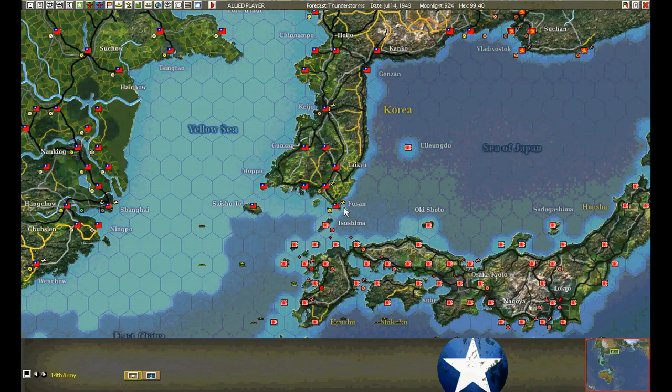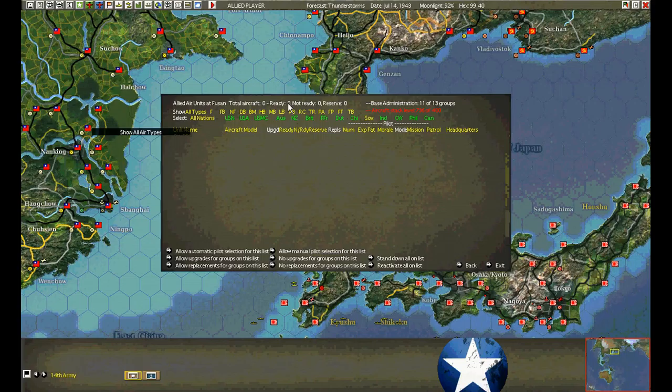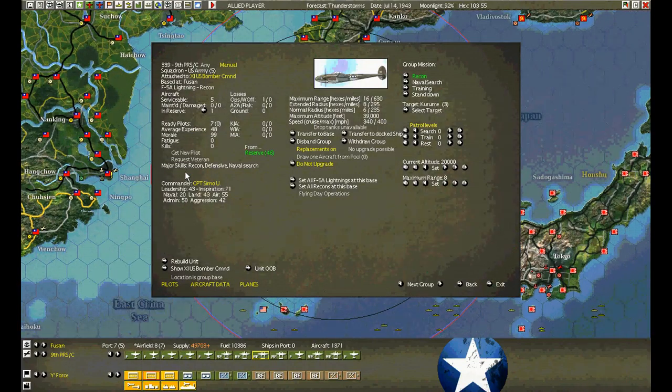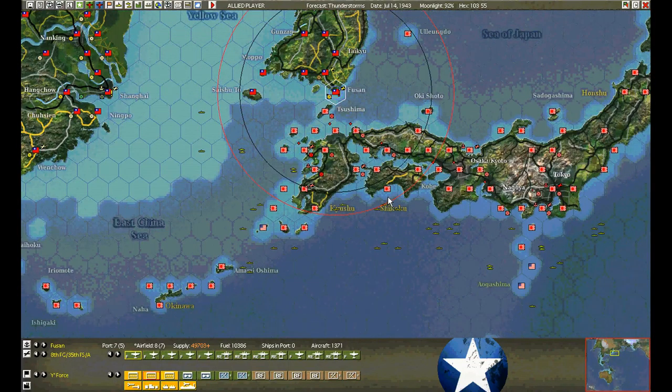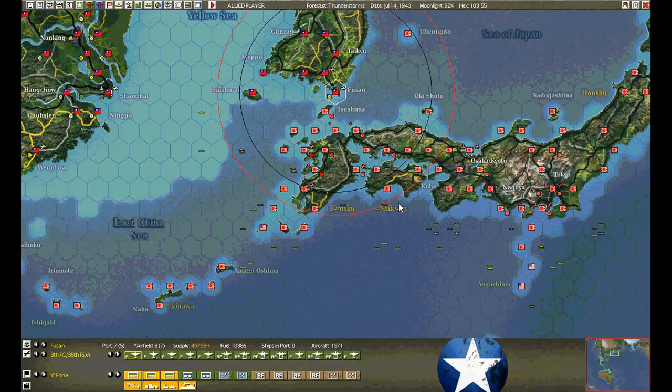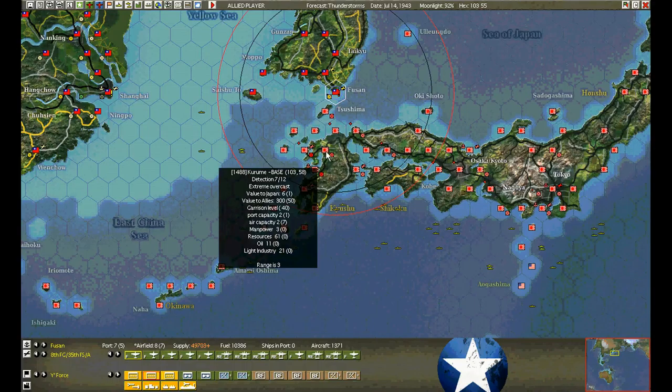On Fusan, the priority for recon is to make sure that Kochi base is open. We're conducting recon over Kochi and Karume. Kochi — we only have a 6 out of 7, but we're pretty certain it's still empty. In a human game, a player would notice there's lots of recon over an empty beach and probably get the hint that this is open to invasion. But it's the AI — the AI is unable to make that intuitive leap.